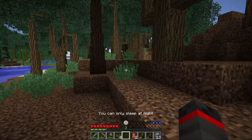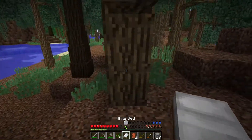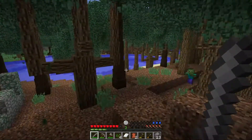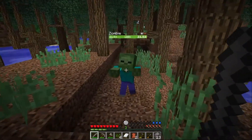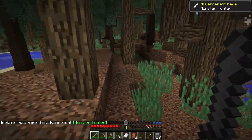As you can see it says you can only sleep at night — and in 1.16 the newer versions, you actually right click and it'll set your spawn point. But not in these older versions, the game works differently. I forgot — it's been a minute since I played. So we're just gonna take our anger out on this zombie here.